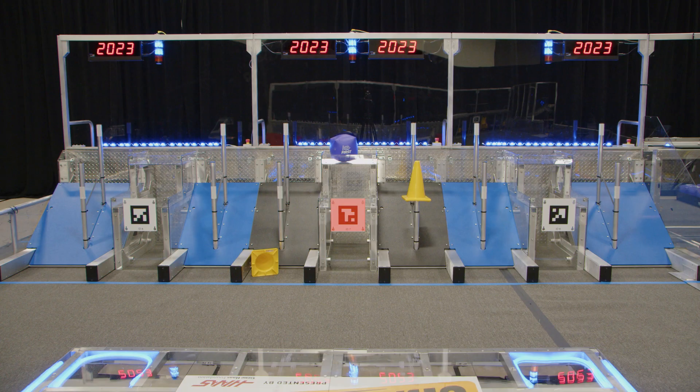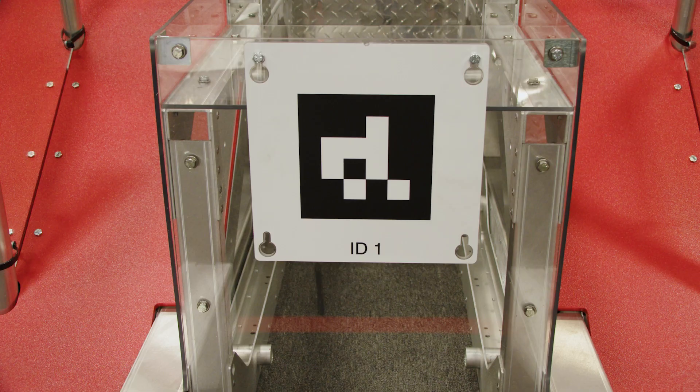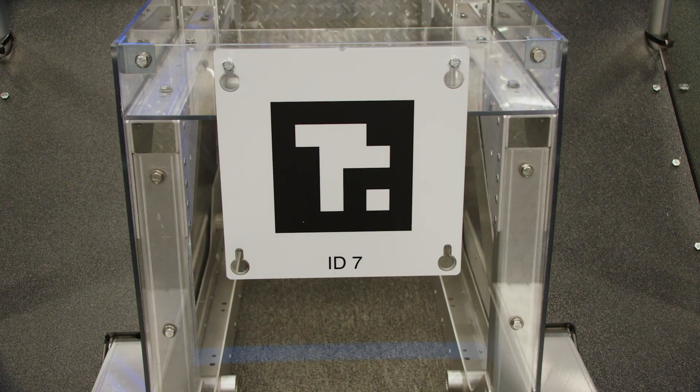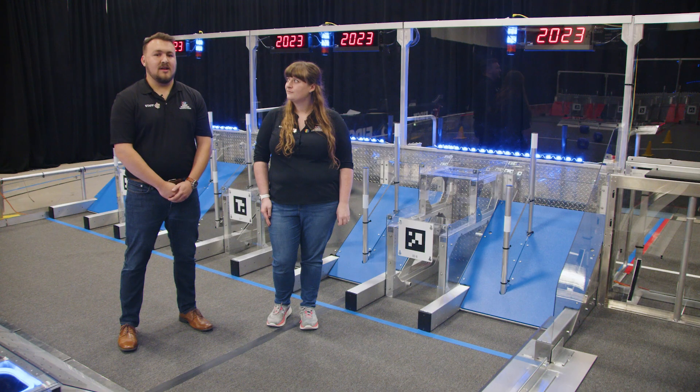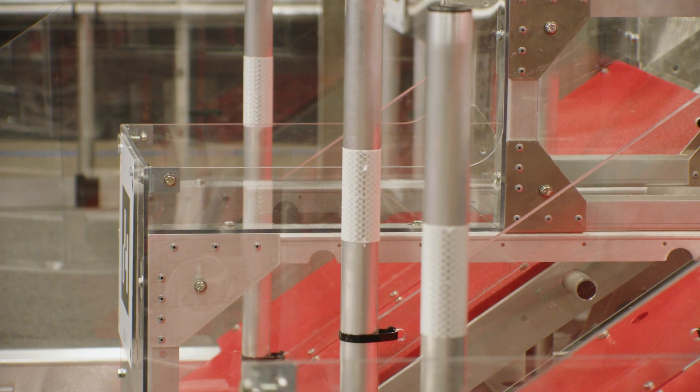The grid's middle cube node has an April tag on its front face. Each April tag is unique to its position on the field and robots can use these April tags to navigate the field. There's also an April tag on the double substation. Each cone node has a piece of retro reflective tape to highlight the location.